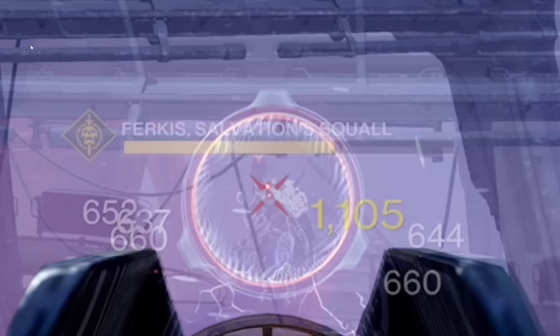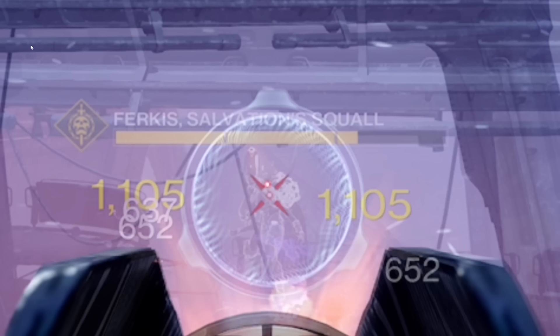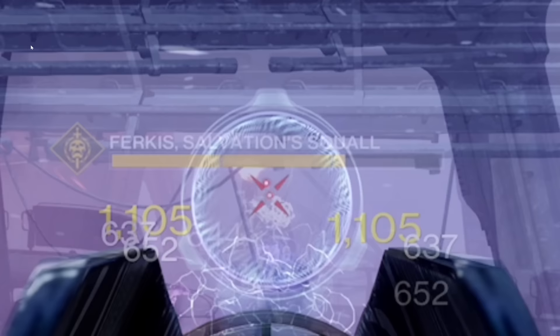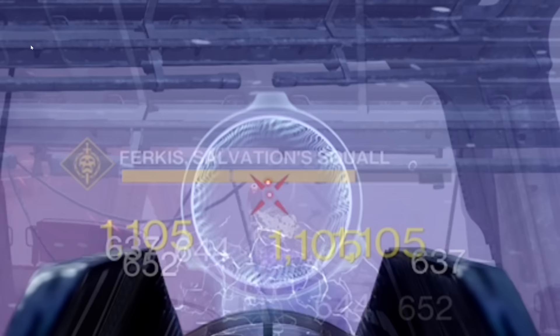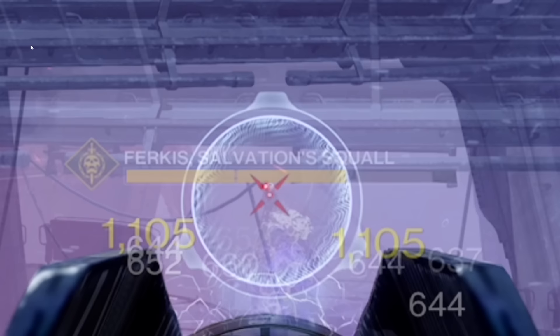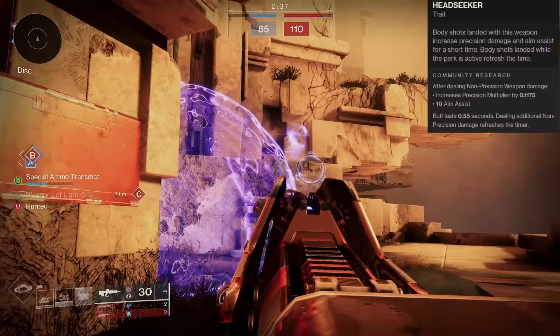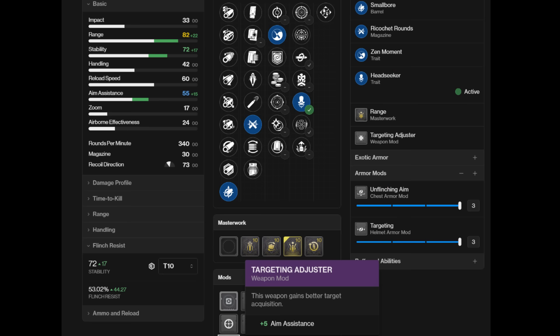Consider that without Zen Moment, the reticle bounce on that third bullet could actually cause a miss — it could trail off. Zen Moment keeps it tight, and collectively you get a more stable shot. While taking fire you take less flinch — a big deal in the sandbox with an emphasis on crits and primary play. Then we bring in Head Seeker. I called it the ultimate dueling weapon because the stats on LC's with Head Seeker — body shots landed increase precision damage for a short time and also aim assist, making it much more forgiving.